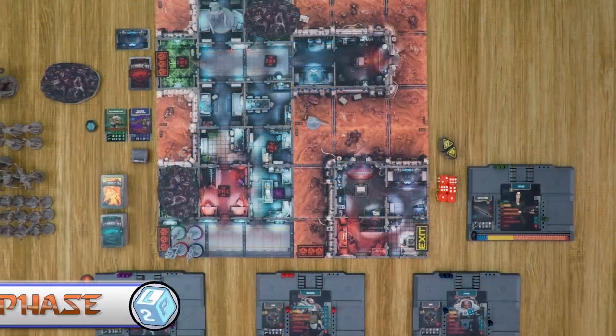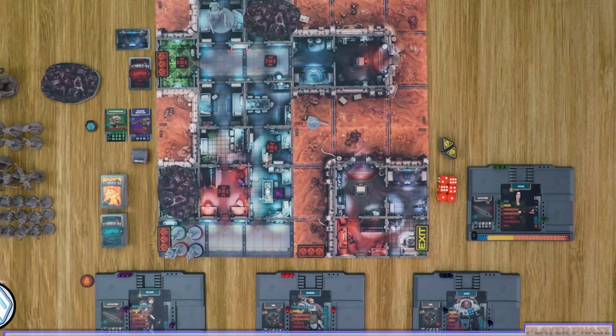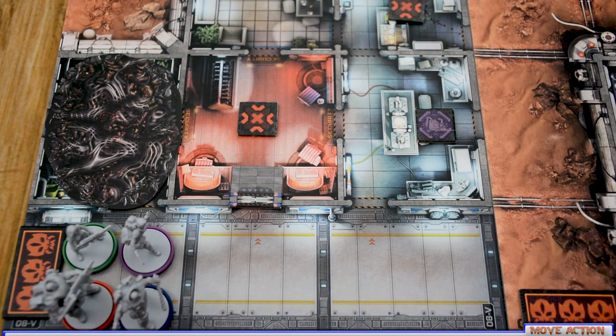The first phase each round is the player phase. Starting with the player holding the first player token and proceeding clockwise, each player activates their survivors in any order, spending the three actions that survivor has — or more depending on experience level. The available actions are: move, search, door activation, reorganize and trade, combat, take and activate an objective, make noise, do nothing, and machine actions. Once a player's turn is done, it proceeds to the next player clockwise, and once all players are done they move on to the next phase.